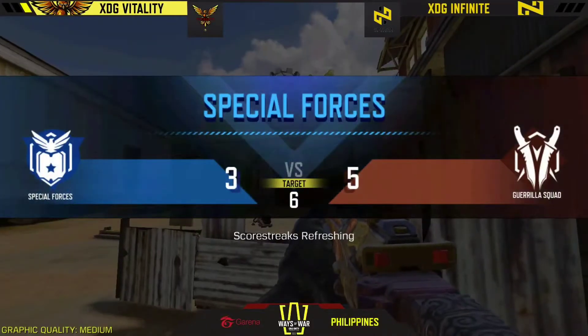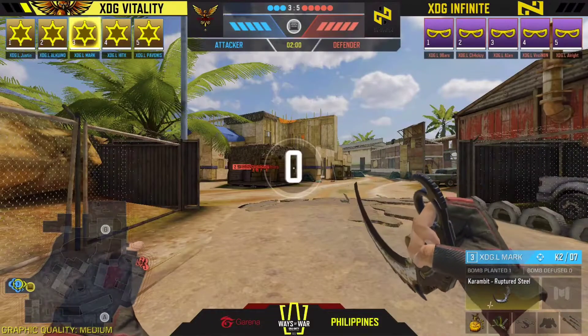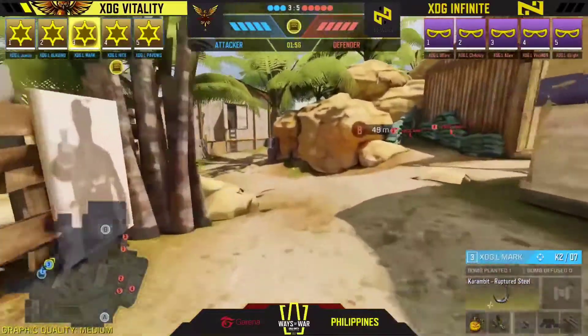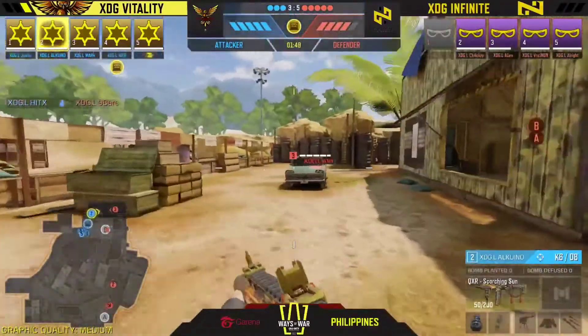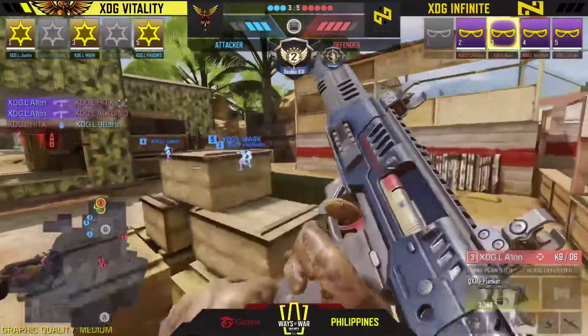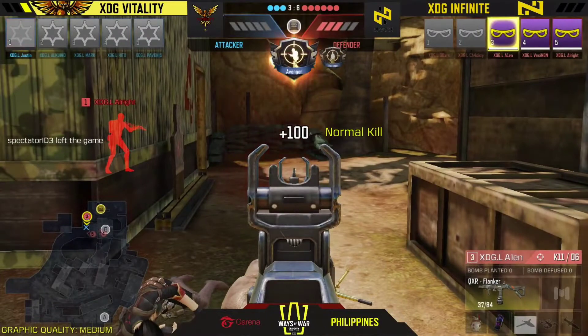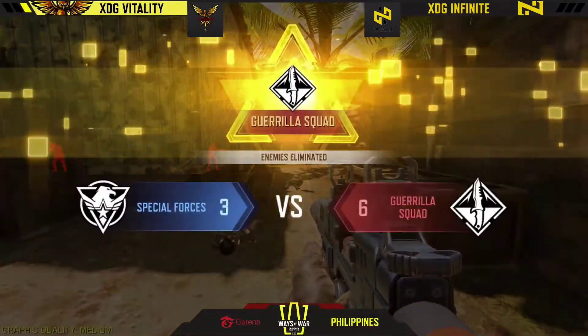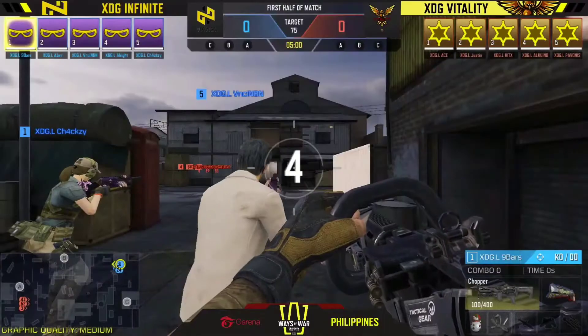XDG Vitality fights for their lives, not going down easy to XDG Infinite. They push toward round 11. Onto the scope - Mark with the aggressive push, Aquino right in front. QXR opportunity - Alan with a two-piece, Index out of the equation. Alan clutches the game and XDG Infinite turns the numbers in their favor, picking back game two. Vitality's survival gameplay faltered at the very end - they took Bravo warehouse first because it's the hardest point on the map.